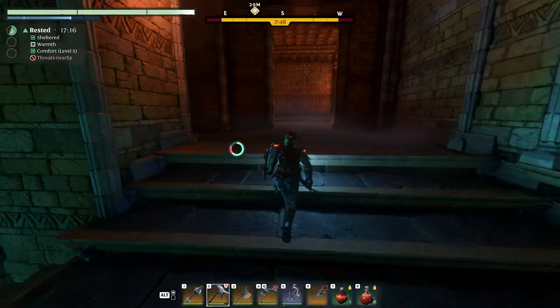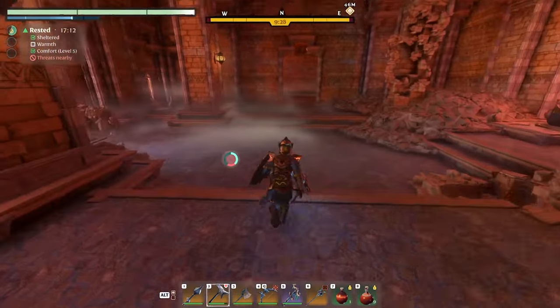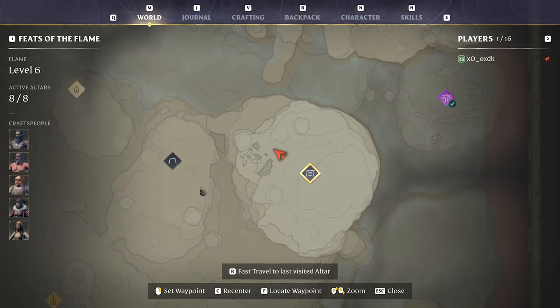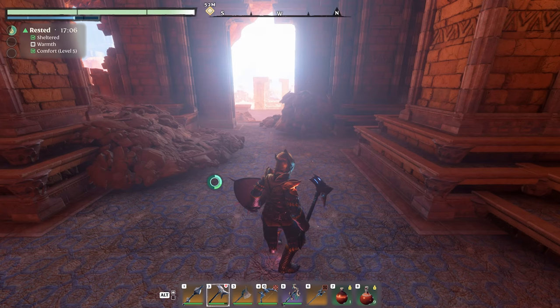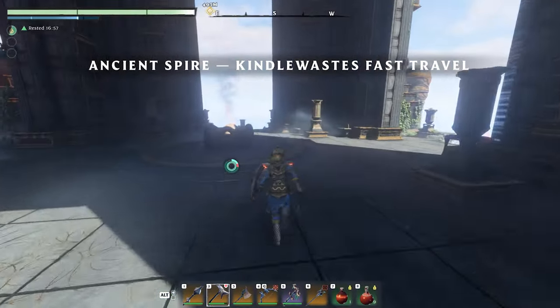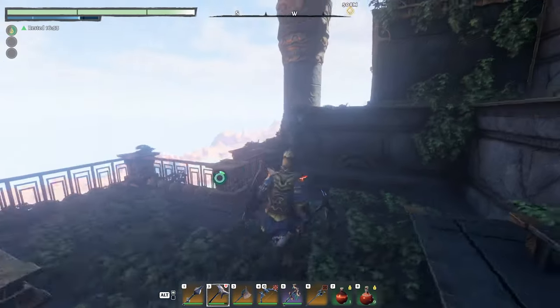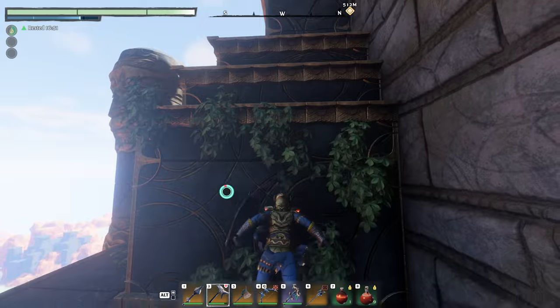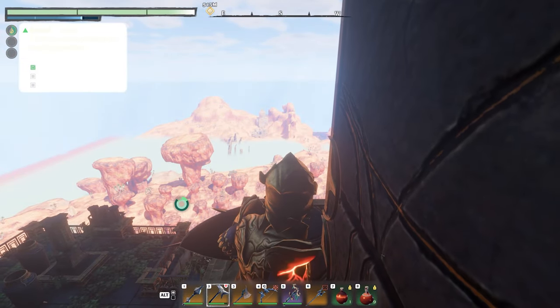That concludes this temple. Once you're out and at a safe distance we can fast travel - we're going to go to Kindle Waste again. This next one isn't exactly a gold chest, but if you haven't already found it, this is how you're going to get the Ghost Glider, and you can actually get that without having to fight most of the way.